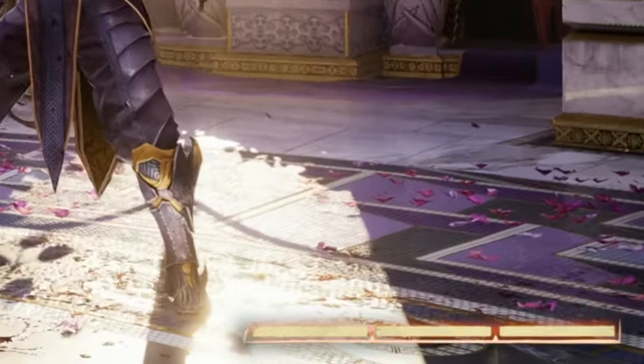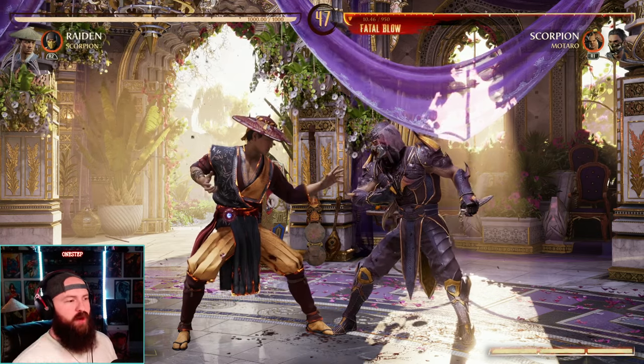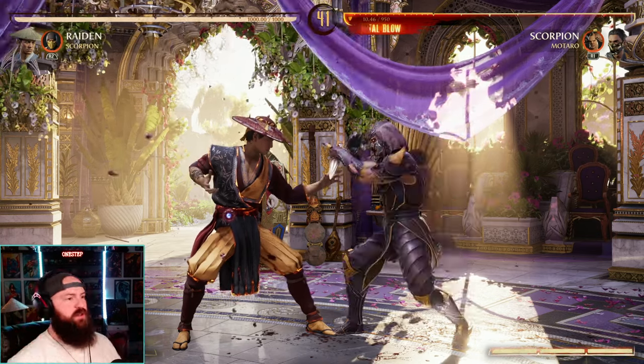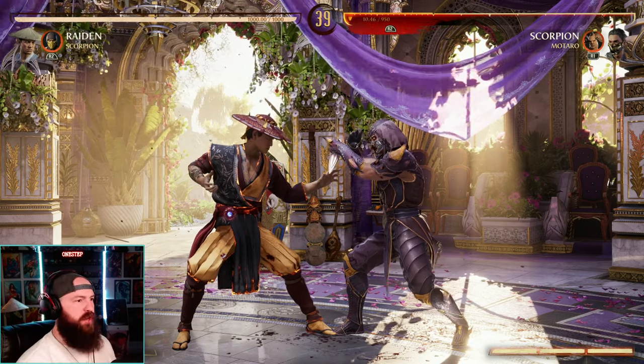But they've got three bars, as you can see right down there. So what that means for our opponent — or you maybe as the player — is you have three Last Breath chances. So our opponent's going to block here, we're going to do an uppercut, and I'll show you how that looks.